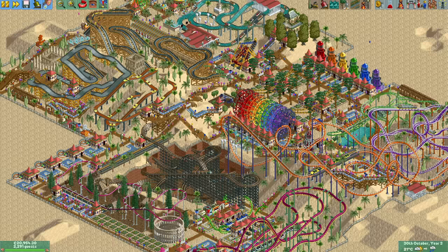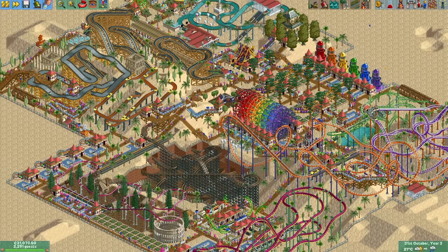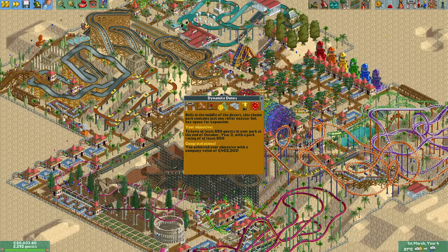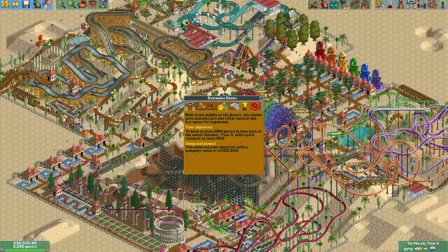And with that, the end of year three is rapidly approaching. With over three times the number of required guests and a park rating of 999, it's safe to say that we have easily beaten the scenario. I think this is a really good example of incorporating some small optimized rides to help you reach the goal while also keeping it looking good and true to the original spirit of the game. If you want to watch the Forest Frontiers episode you can click right here. Thank you all for watching and I will see you in the next video.